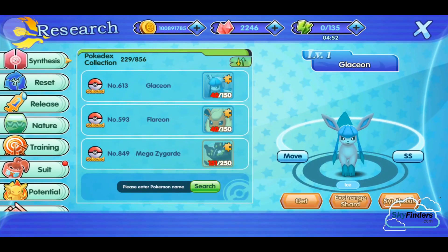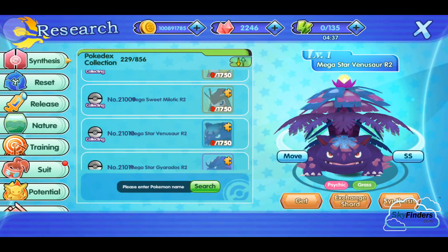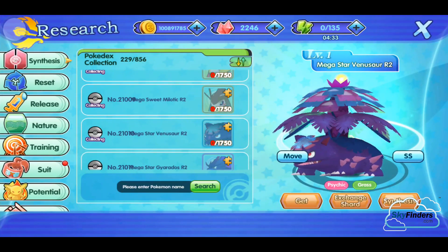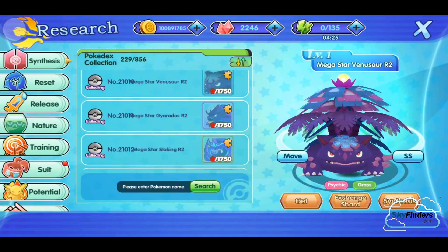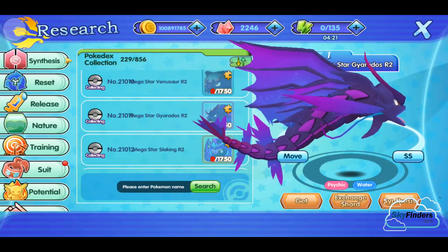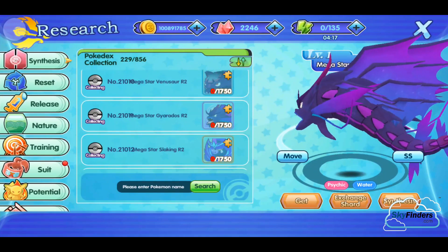First is Venusaur R2. It looks like a poison Pokémon but it's not. Next is a psychic and water type - the color is too beautiful.